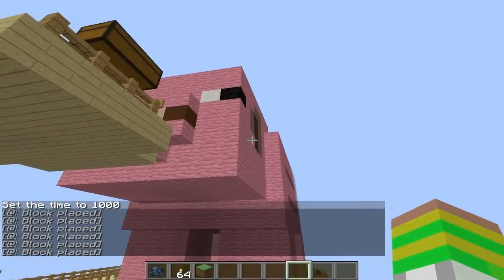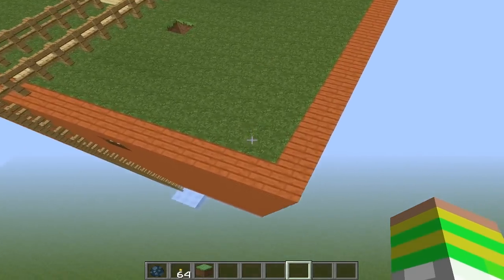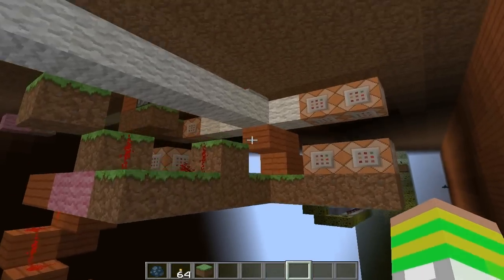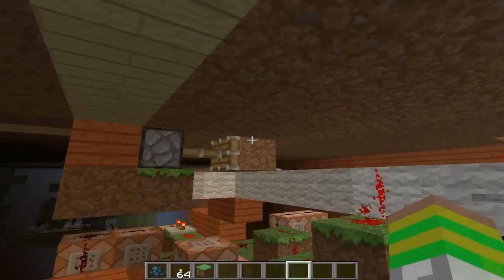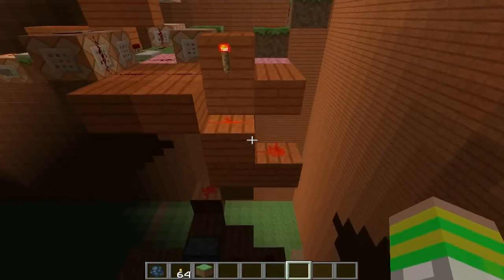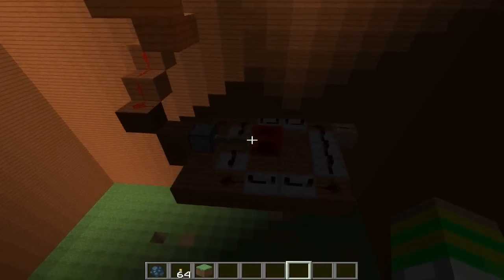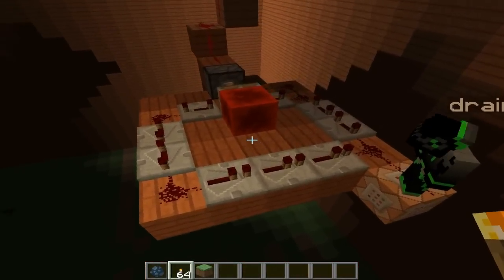Hey guys, so now I will show you the redstone that I did for this pig. Let's start — this is gonna lag a bit, sorry. This is the closing eyes and the water effect, and the snoring effect too. I'll light this up for you. Here's the snoring effect — as you can see, it is a mob zombie thingy, like an ice creep.